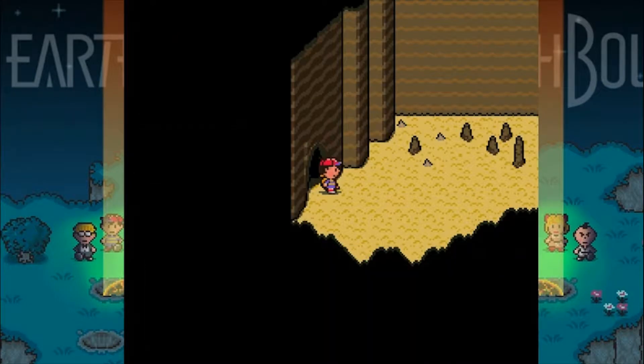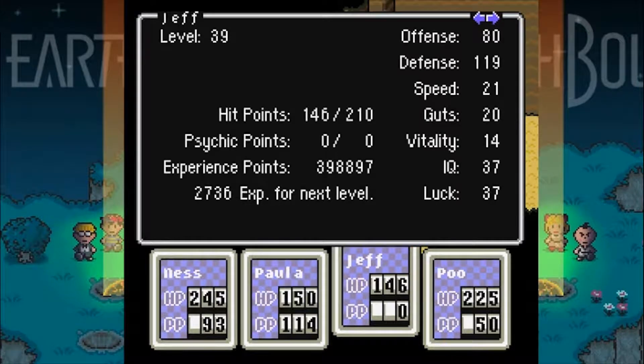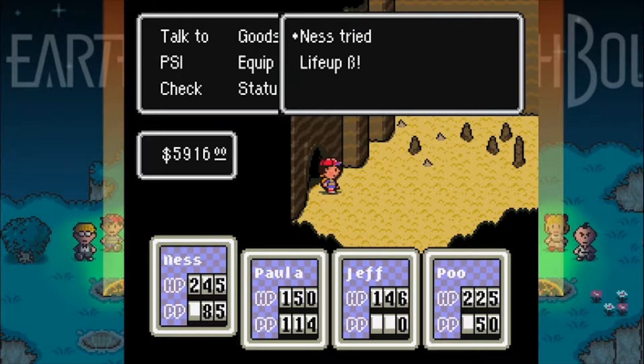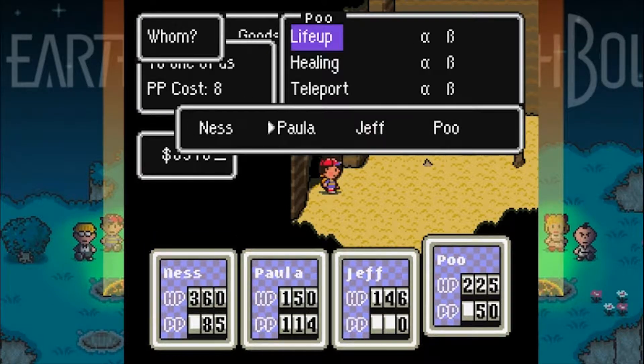Who else got hit by thunder? Someone else got hit by thunder — I think it was Jeff. It would have had to have been Jeff, because Paula couldn't have gotten hit by it, and I think Ness also got hit by it. So we'll heal Ness, and then we'll use Poo to heal Jeff.